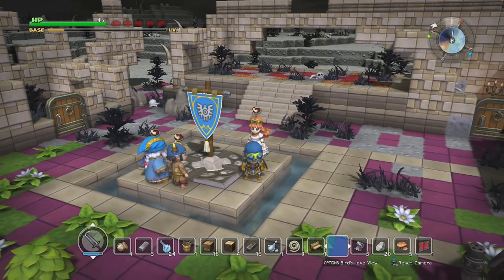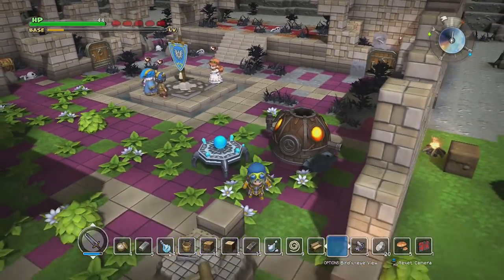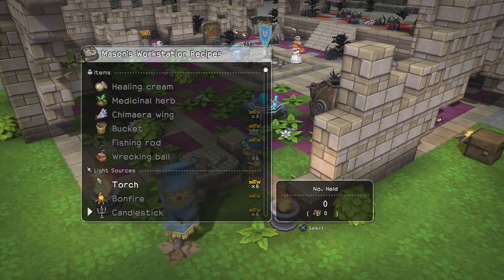Welcome back to Let's Play Dragon Quest Builders. I forgot I was dying of hunger. Before we talk to everyone, let's get ourselves some food. To get food, we need a cook fire.